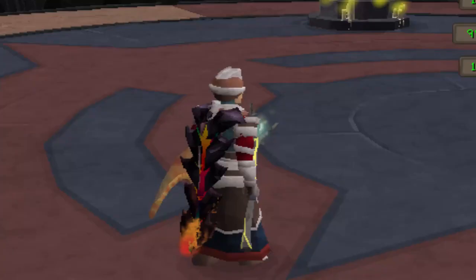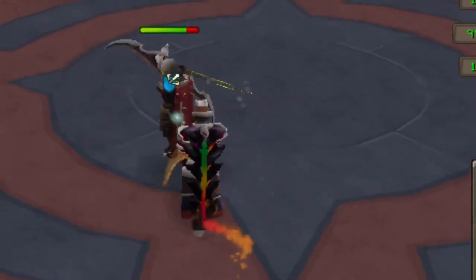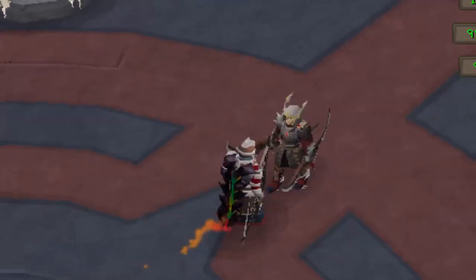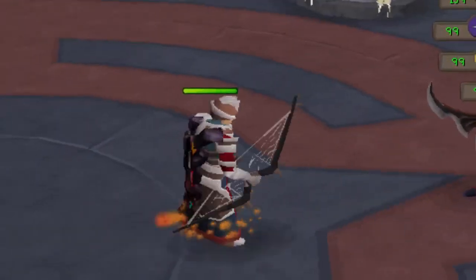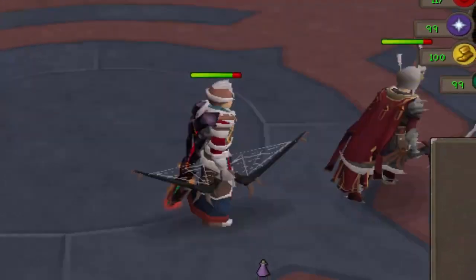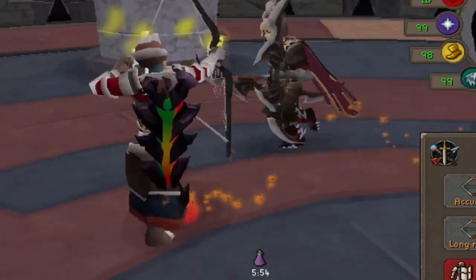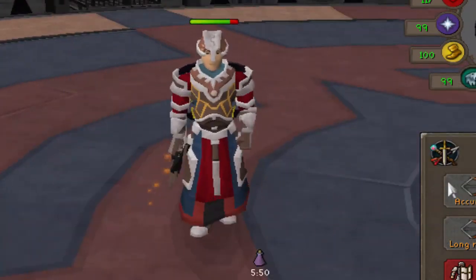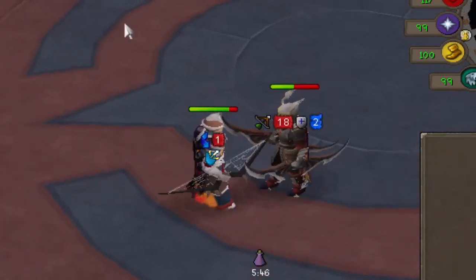The arena manager shows you stats like medals needed, next rank, defeats, wins, win rate, medals, rank, and so on. You can use the points toward infernal revenant gear that has a bonus PvP damage and PvP damage reduction percentage. Here we are actually in a battle against James — you want to grab some good gear, win these battles, get juicy points, use those points to buy gear, and increase your rank.